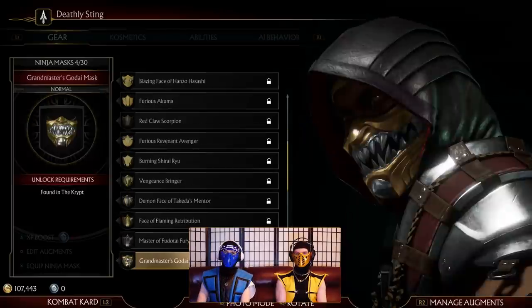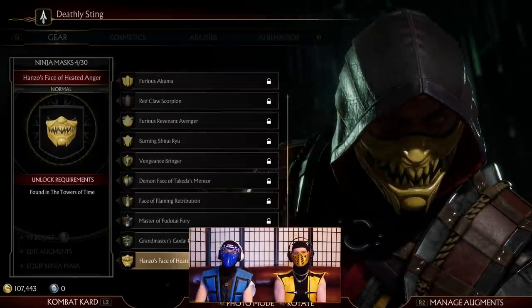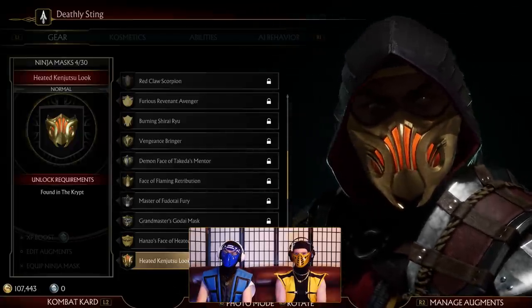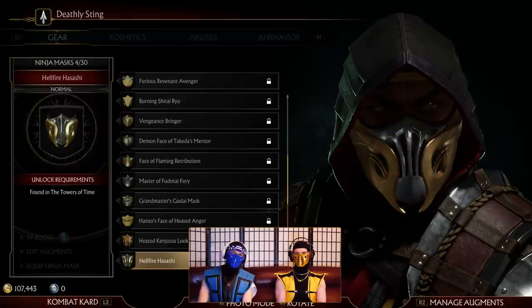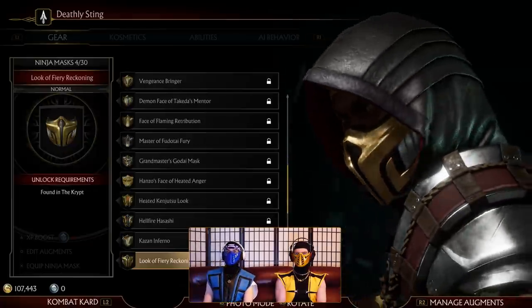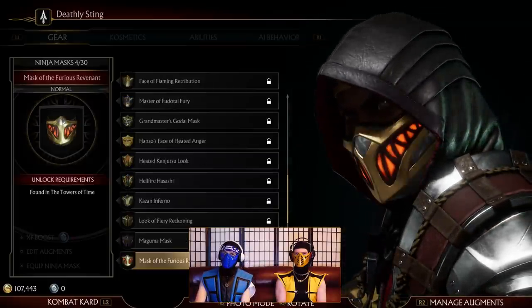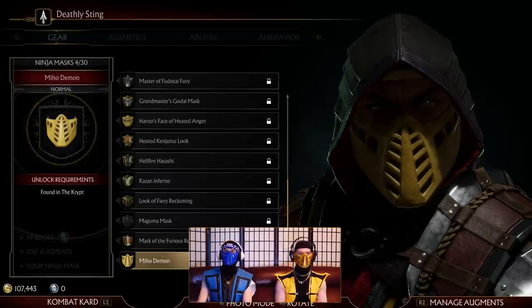This looks so good, but mine are way better! There's a Hanzo face — kind of reminds me of Kenshi's mask! Hanzo's face! Heated anger! This looks sinister, very sad! That looks like something you'd wear in Injustice! It's super sad though. I like how some masks change your face into a different expression! This is leather, it's a black mask. That looks like the mask you're wearing right now! This is my mask!